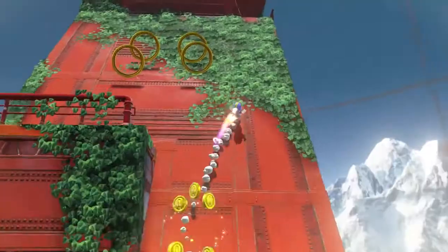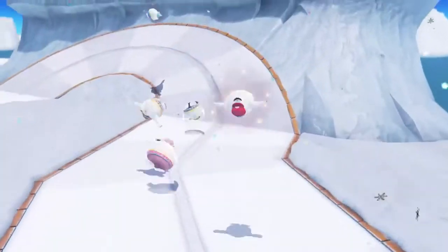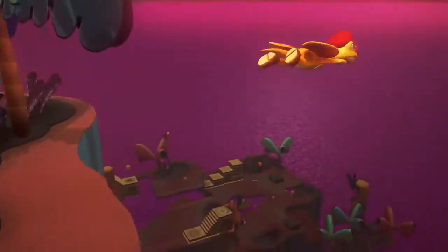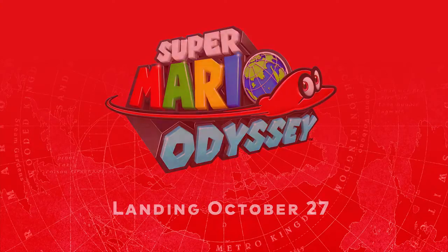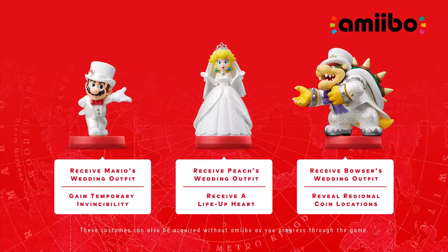I hope you're ready for more surprising new ideas. Super Mario Odyssey lands on Nintendo Switch October 27th. These wedding-style amiibo figures will be available that same day, both individually and as a set. As you can see, they'll come in handy during your adventure, and all other amiibo are supported.